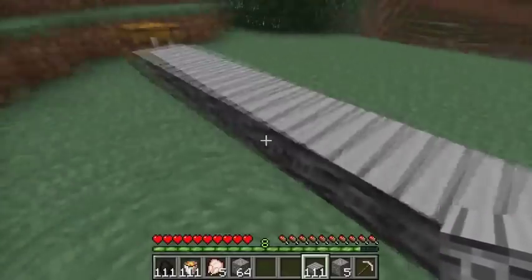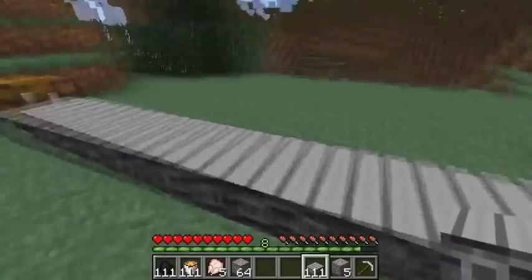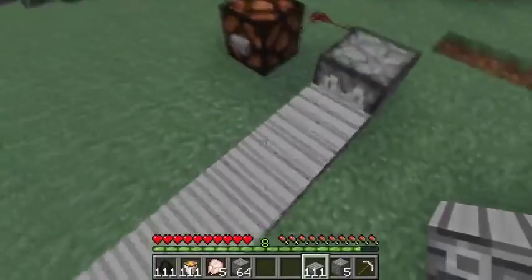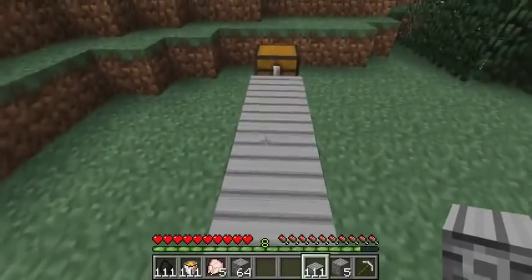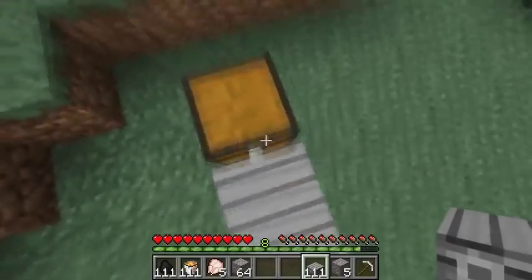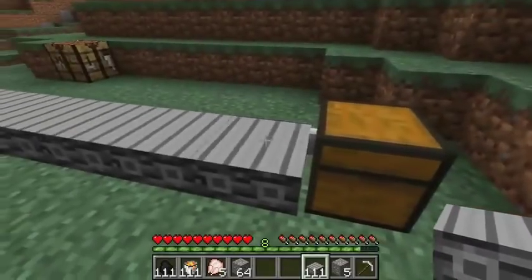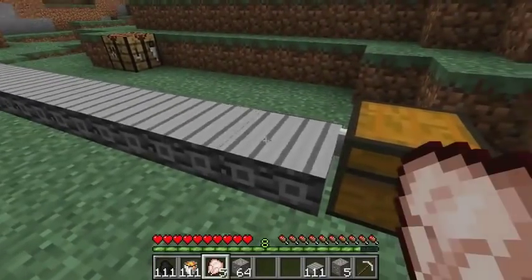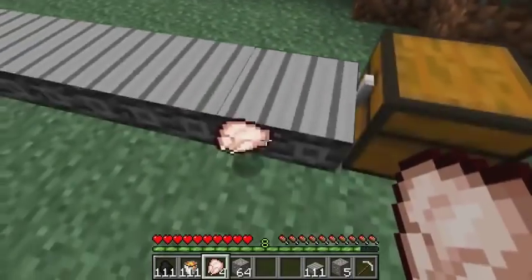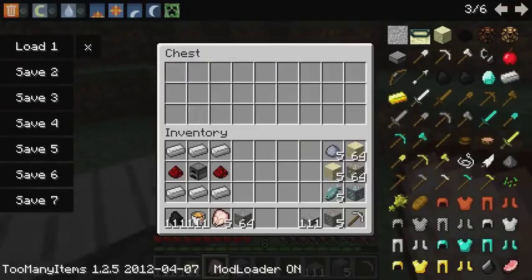What this mod will basically do is take any kind of item that goes into a furnace and cook it along the way on this conveyor belt. The conveyor belt can be used for many multi-purpose things. Another cool thing is if you do have a chest at the end of the conveyor belt, all the items will go into it — it's a helpful one. As you can see, it does go into the chest.